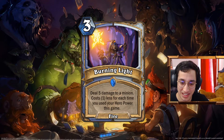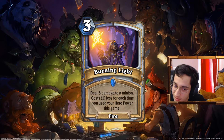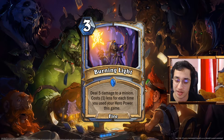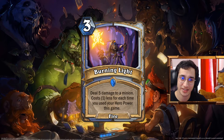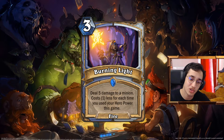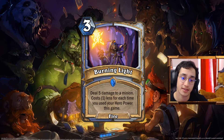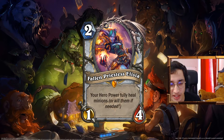Deal 5 damage to a minion and it costs 1 less for each time you used your hero power this game. Is it busted? Not really, because it's targeting minions. It's gonna cost 0 quickly in the right deck. But it felt quite underwhelming at 3 mana. I wanted to push Mage a bit more. There is that.